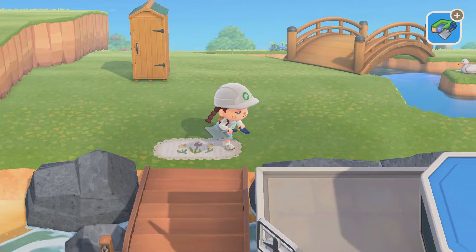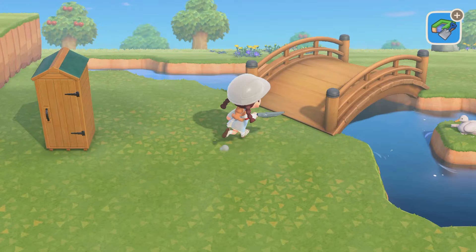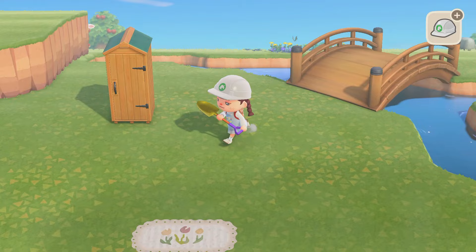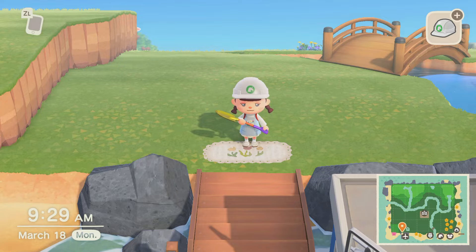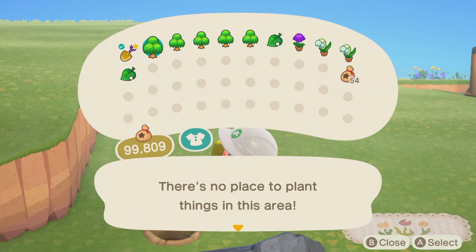I want to decorate this little entrance spot first, then maybe we'll go up and do the cliffs, and then after that we'll go over the bridge and continue on. Let me grab some trees. I grabbed some bushes — I grabbed bushes that are in season and I don't want them to be in bloom, so I'm gonna have to grab new bushes. I think a tree would go really cute right here, just to kind of square off the area.